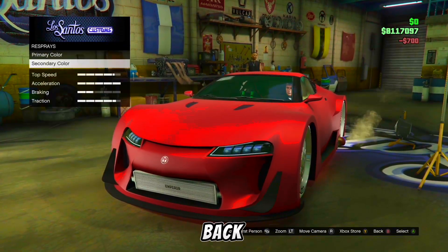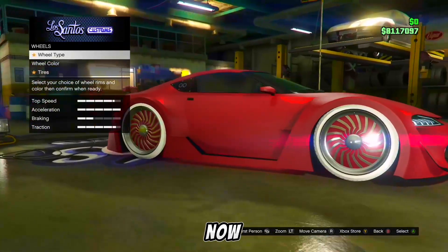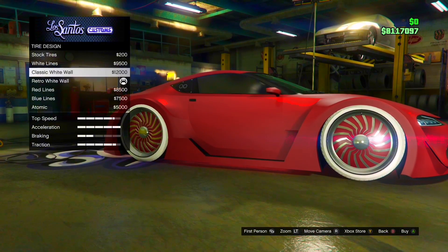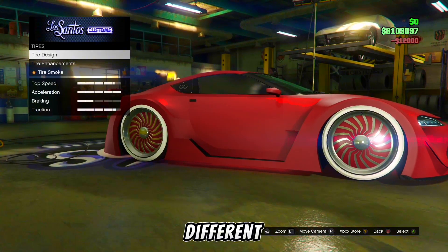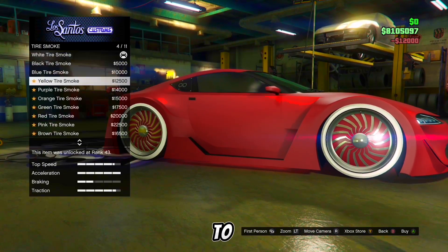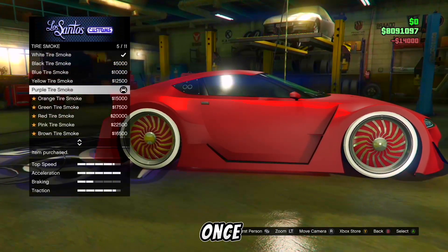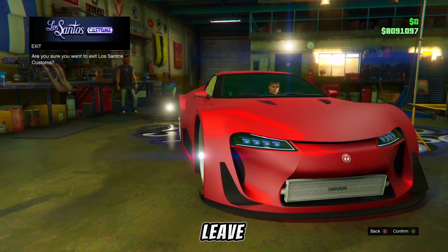Next you are going to back out, scroll down to wheels, select tire, then select tire design. You are going to choose any tire design. Now once you have applied a different tire design, back out and go to tire smoke. You are going to select the purple tire smoke. Now once you've made these adjustments on the car, back out until you get the confirmation to leave the custom shop.